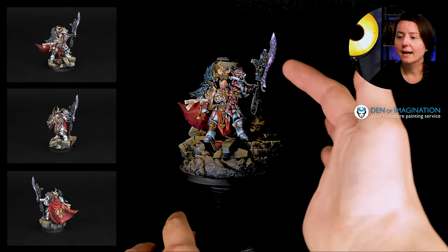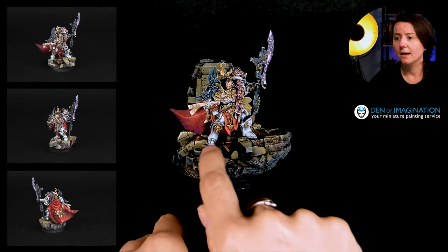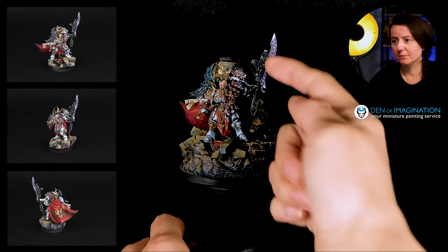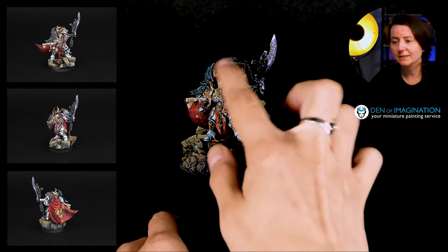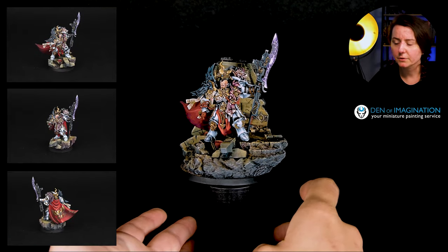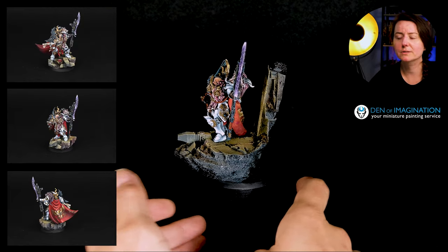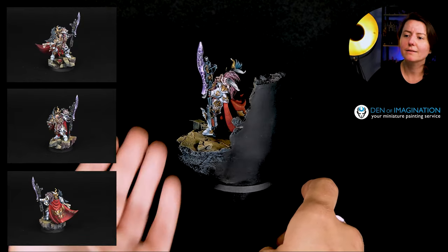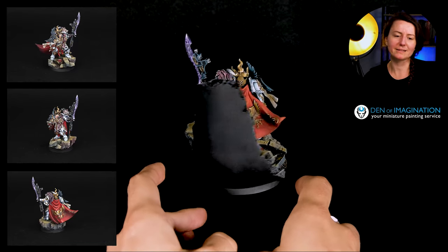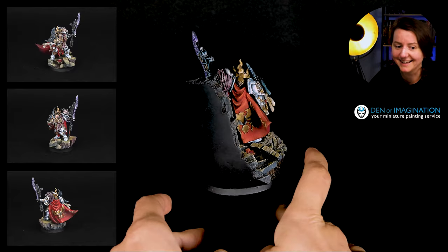I really enjoy it, especially that the dirt painted on the downside of the coat does not destroy this red, so I like it a lot. And of course these are non-metallics. We have to mention the power weapon he's holding — maybe a little bit from an airbrush, but definitely I would say this is painted really done by brush, and I love the pattern and those lightning effects it has.